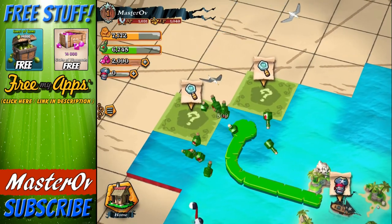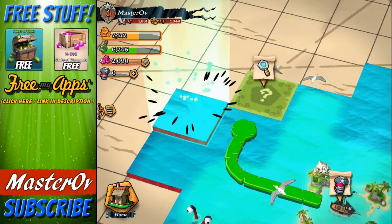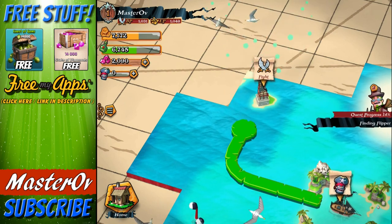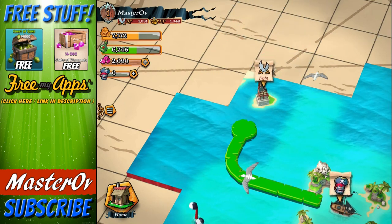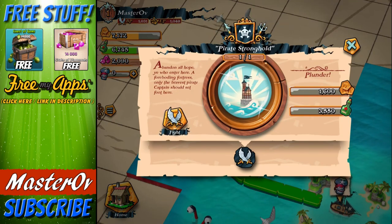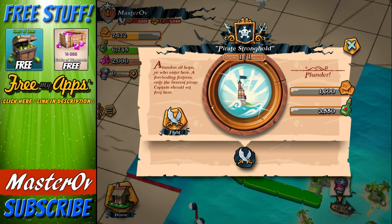We have found not only a little bit of extra grog, we have found some open waters, and we have found a lighthouse or something by the looks of it. Let's have a look at this. Oh no, this is a pirate stronghold. Abandon all hope, ye who enter here. A foreboding fortress.